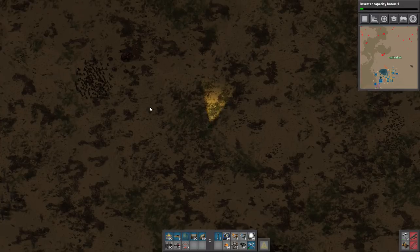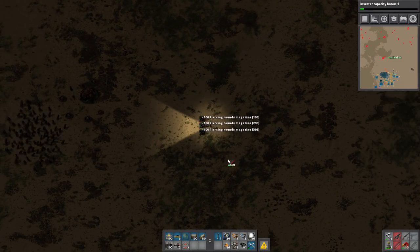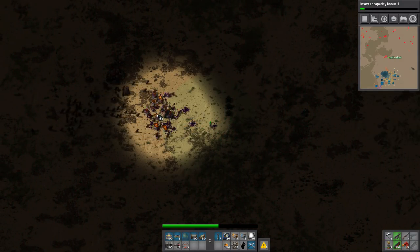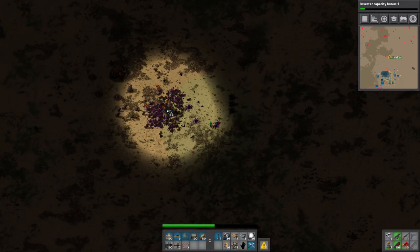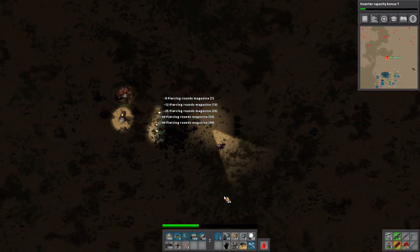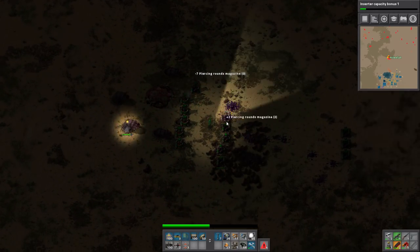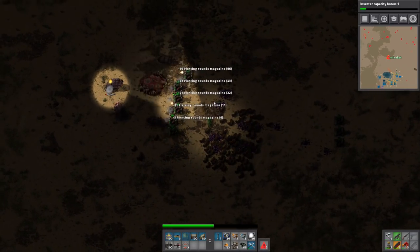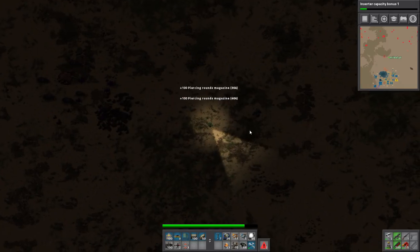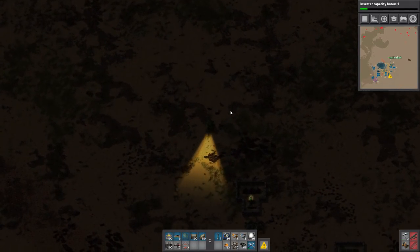We're just gonna check up here. Oh, there's a base. Here's what we're gonna do - we're gonna say hello. All right, better - problem solved, there you go. Only took a couple rounds of ammunition. That's what clues me into these things because I'm just like, they're certainly congregating, they must have a new base there.